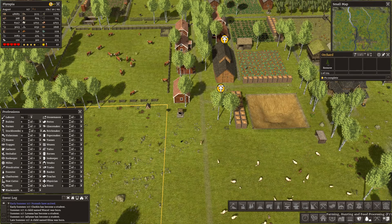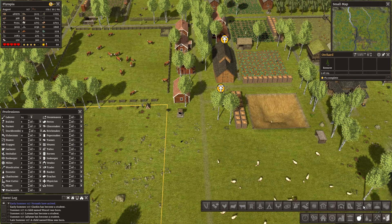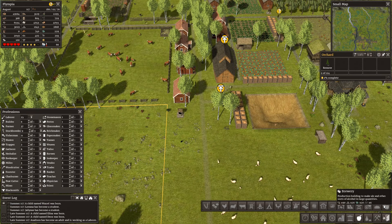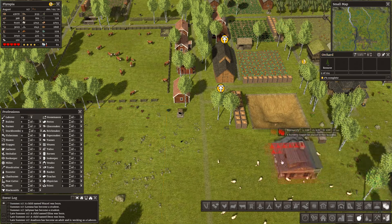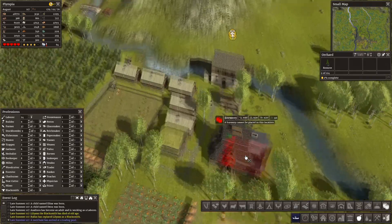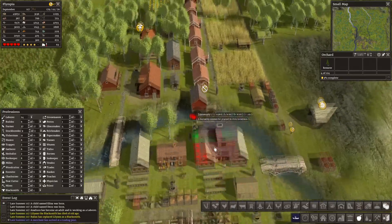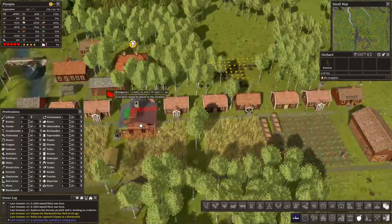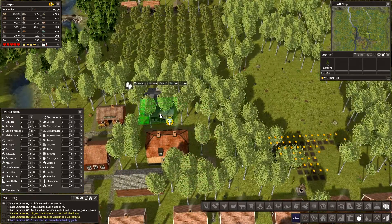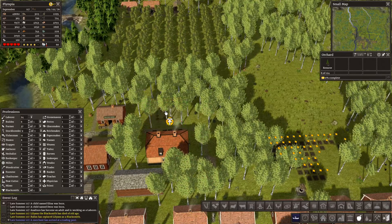Food, granaries, dairy hut, windmills, watermills, ovens — a brewery. We haven't got the brewery yet, have we? We need to put this brewery where... the tavern is over here. So I think this brewery needs to go right opposite the tavern. Let's build the brewery.